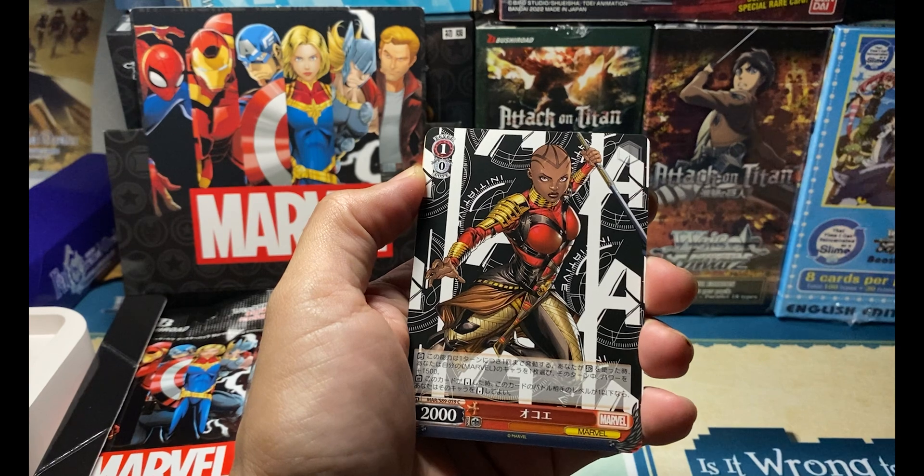Pack number two: Red Skull, Avengers Assemble, Black Panther, and another Triple R — but this time Captain America. Last time we pulled the Iron Man one, now we get a Captain America. Really nice foil text on it, very cool — putting this in the sleeve right now. Hawkeye, Scarlet Witch as our rare, and Avengers Assemble.